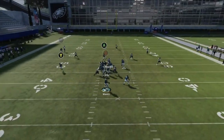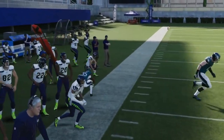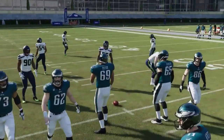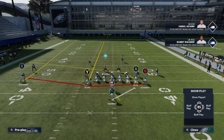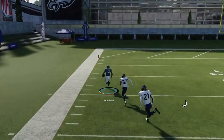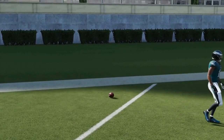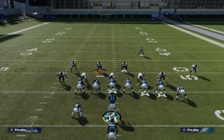Next we have the PA Tight End Slide. Against Cover 3, the wire-out gets open under the coverage and the A route puts coverage back — a nice catch-and-run. Make sure you've got a speed back there. Against Cover 2, motion the receiver to the line on a streak. The spacing between the safety and corner is really wide if you run it from the open side of the field. Against Cover 3 and 4, the wire routes are good underneath; against Cover 2, the X route is the play.